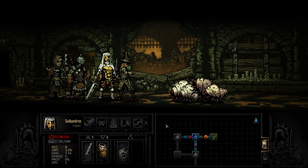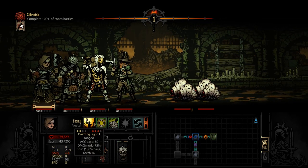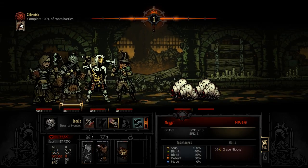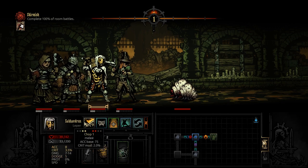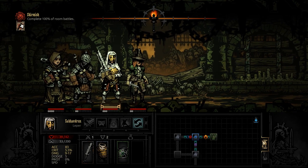I will have to continually reset my party after every match to make sure the Grave Robber is in a place where she can actually do the Lunge. I don't know why I'm wasting time trying to stun these guys — they die so quickly I should have really just been topping somebody off. There we go.